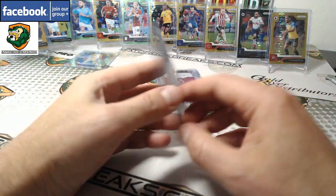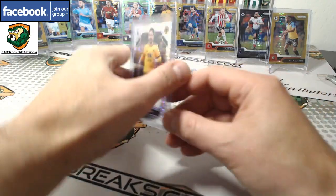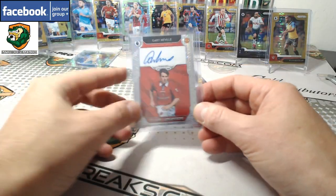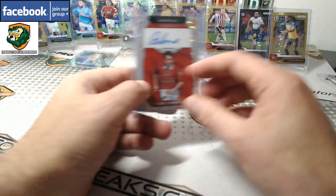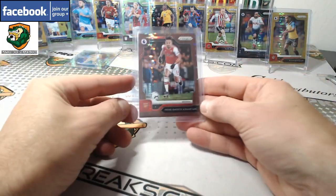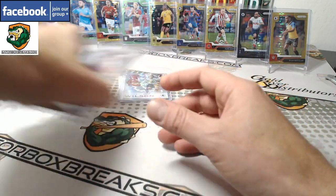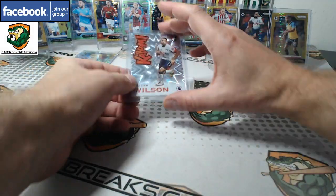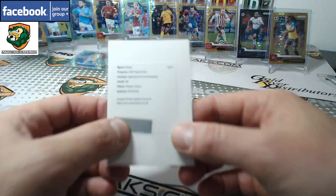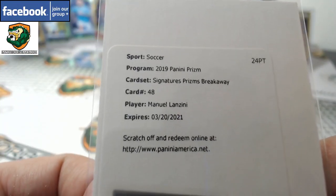And Moutinho Otto, short printed — 33 of 15 on Moutinho. Gary Neville Otto, 9 of 25. And Aubameyang short print, that's 3 of 20 — another one of those short prints. The Kaboom, Colin Wilson. Redemption — Signature Prisms Breakaway, Emmanuel Lanzini.